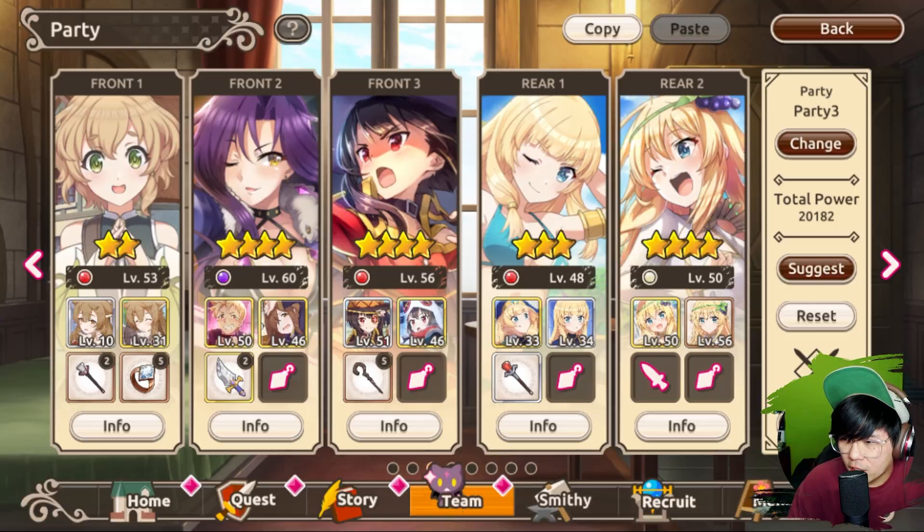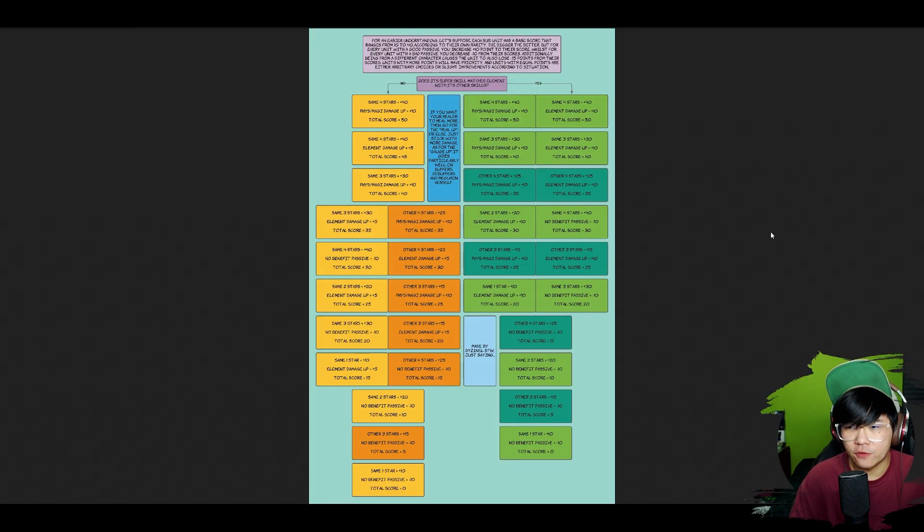Okay, now back to the infographic. As you can see here, there's a lot of things going on in this chart, but I'm going to teach you roughly how to use it so you can apply it in your team. So, there are a few criteria to consider when subbing your team: is it the same face or character, what tier is it, does it have a good passive — physical, magical, elemental — and in the case of healers, does it have a heal up?